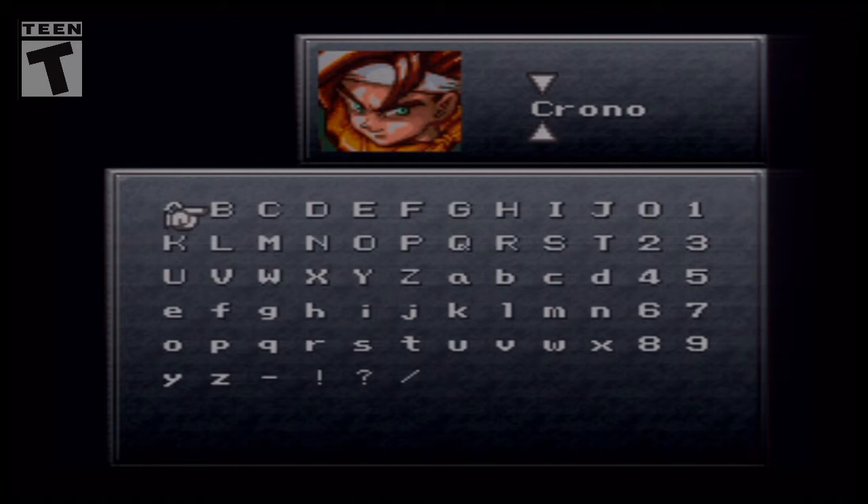We can choose our character's name. We don't have a lot of spaces — looks like we have five slots to choose our character's name from. So let's go ahead and name him Crono. I'm going with the family-friendly names.